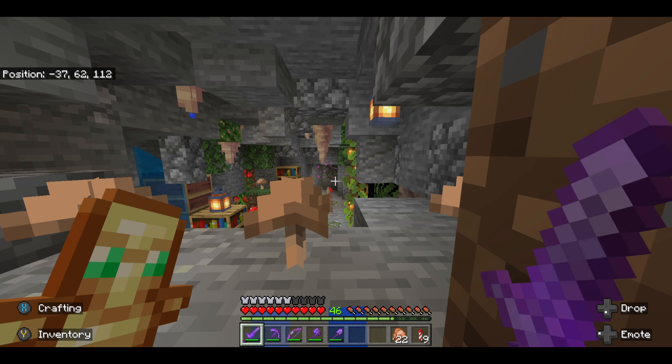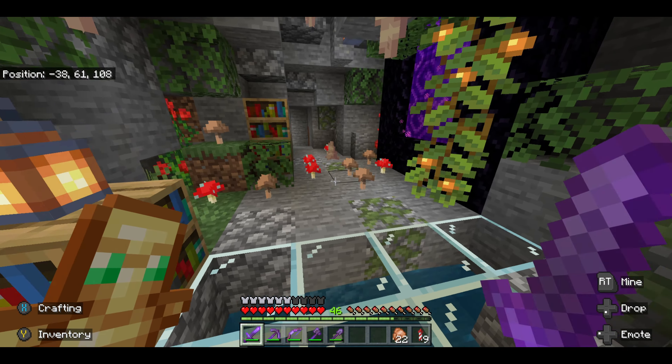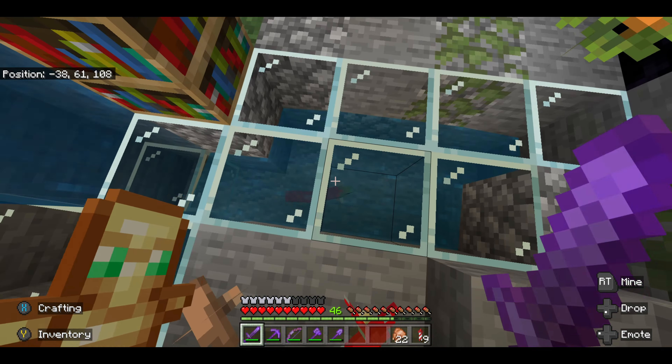Now to get to the nether from my main base, we drop into the water here and we go through this secret passage, into what my kids have termed as the Cave of Wonders. The only wonder is how this fish is still alive, I suppose. But that is the Cave of Wonders.